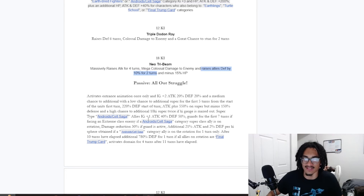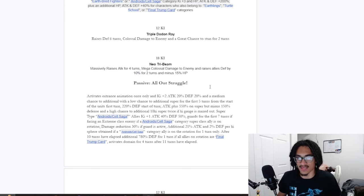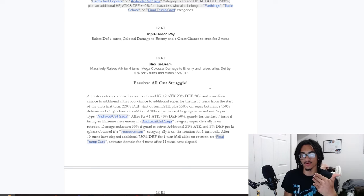Considering that he's giving Androsa Cell Saga category allies 1-key and 40% attack and 50% defense, you add that to the 10% defense from his super. If you're on the category team, that's still 1-key, 40% attack, and 60% defense. Although the defensive support buff is given to all allies rather than just Androsa Cell Saga characters, if you're on the category team that's still 1-key, 40% attack, and 60% defense. So him being technically a dual-type support unit is very good — whether you're on the category or not.